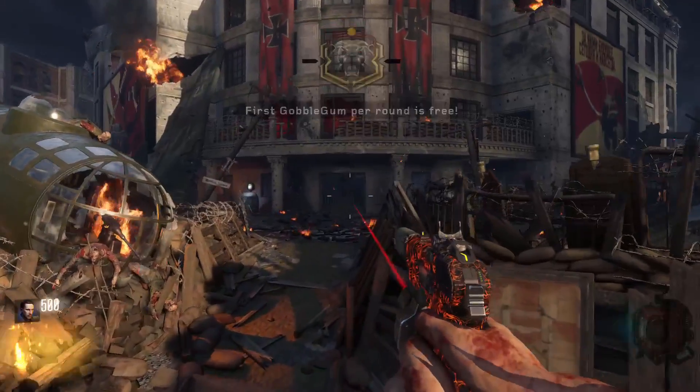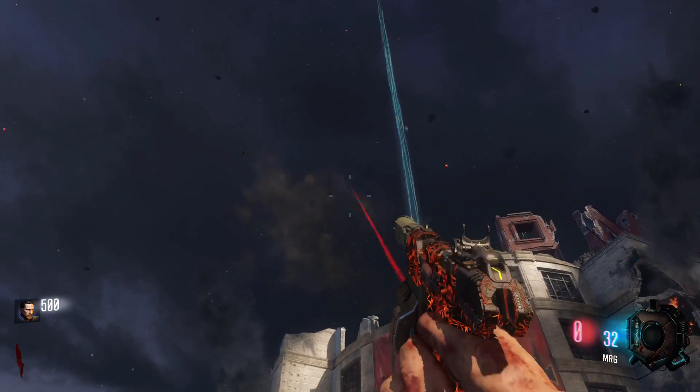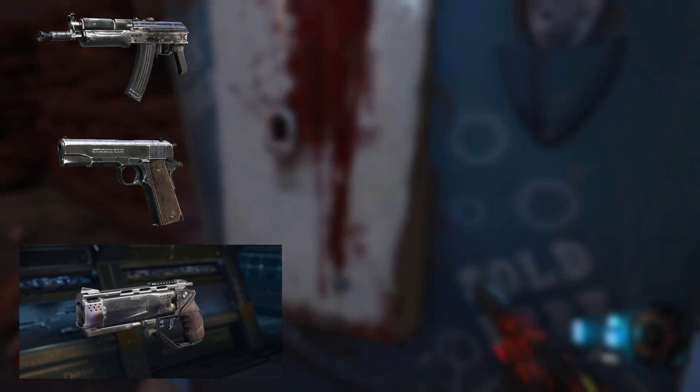Hey guys, I wanted to show you a really cool glitch you can do to put six attachments on your starting pistol for Black Ops 3 Zombies. This glitch will also work for the AK-74U and the 1911 if you have them unlocked from the black market, but the Marshall 16 can only receive a camo because it's dual wield, so just keep that in mind.